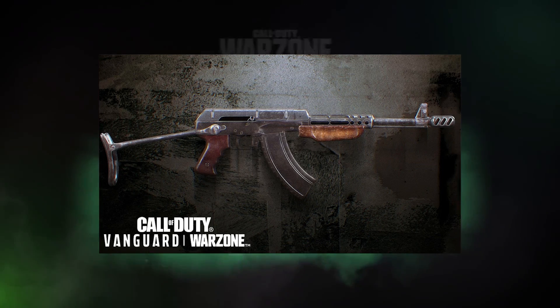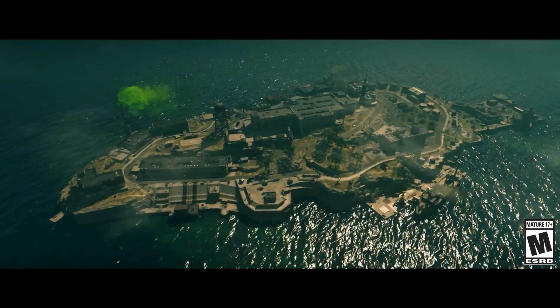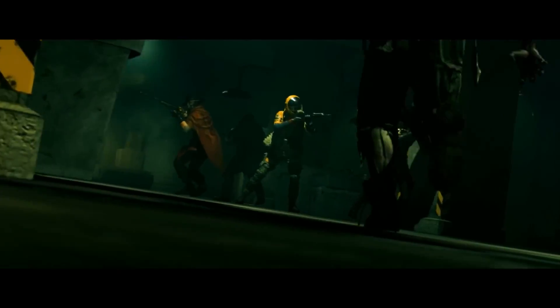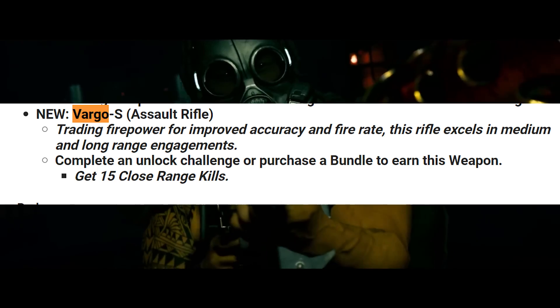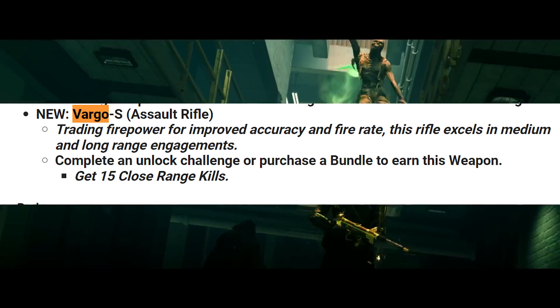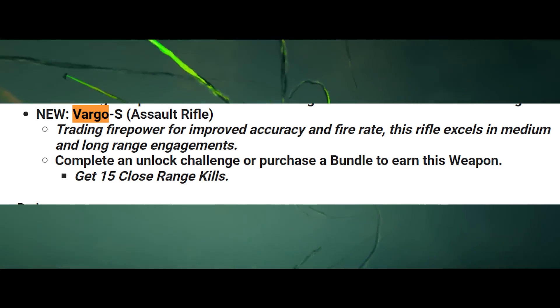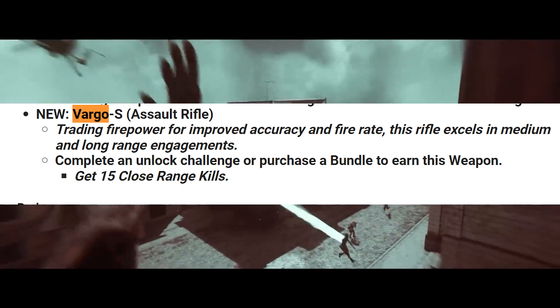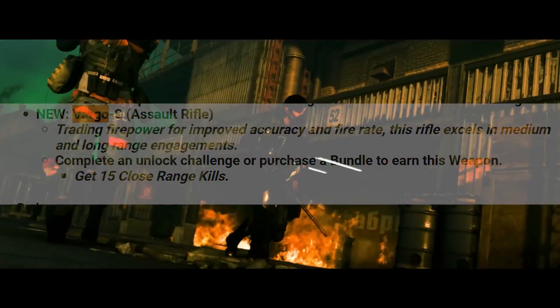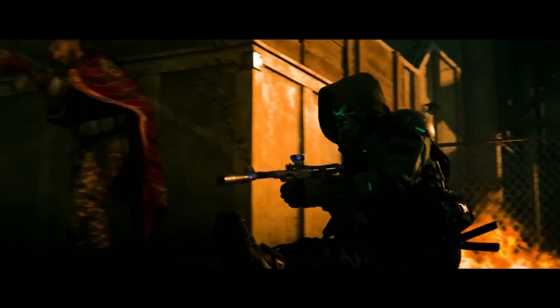So how do you go about unlocking this brand new Vargo S? It's supposed to actually be the king of the meta once it comes out, but that's what happens every time a new weapon comes out in Warzone Vanguard. It says: trading firepower for improved accuracy and fire rate, this rifle excels in medium and long range engagements. Complete the unlock challenge or purchase a bundle to earn this weapon.